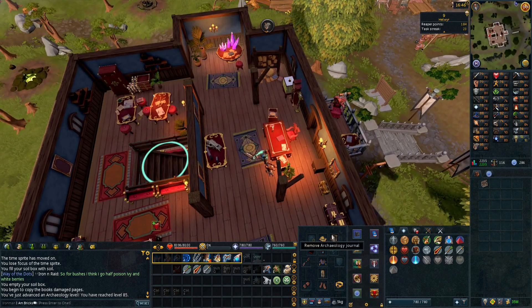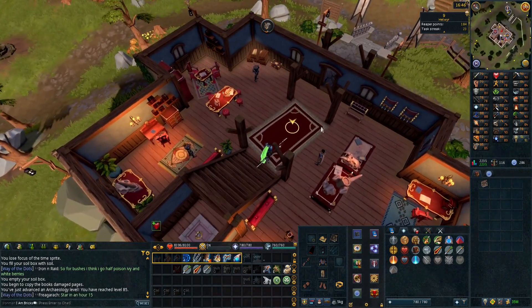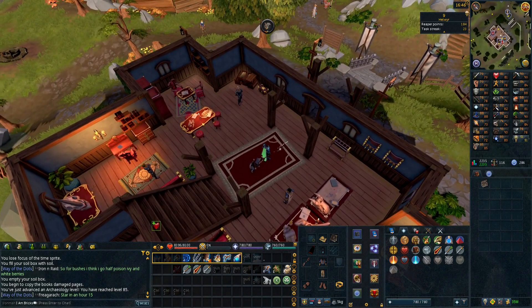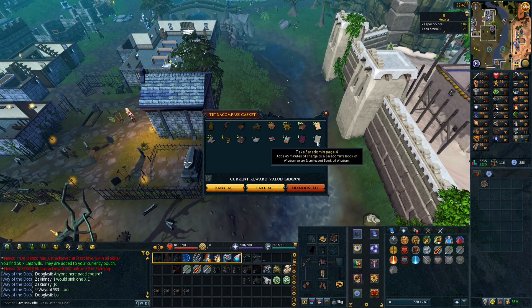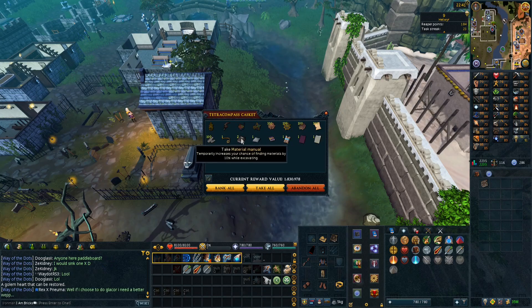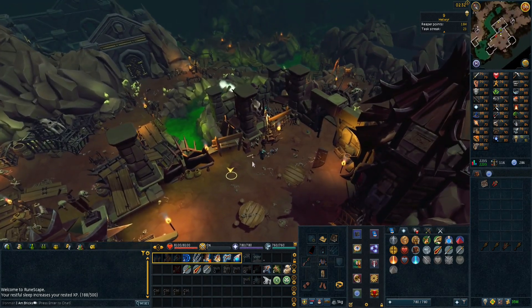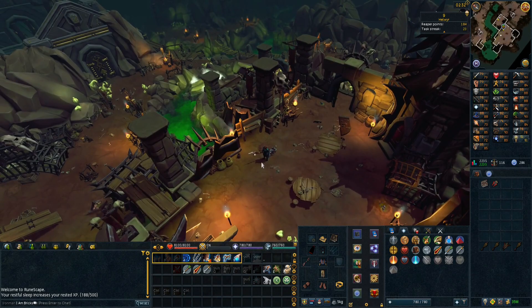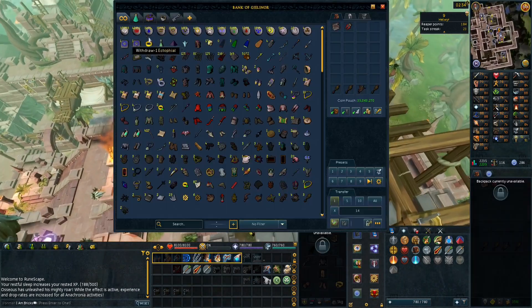I need to get some vulcanized rubber for two more tetracompass pieces - about a hundred of them. After that we'll start working on that level 85 unlock in Everlight. Another tetracompass casket - an ancient page, a seraph page, a master clue, and another tome. There is the last chunk of imkando metal I needed. Now I need to go get a dragon matic, which I have no idea how to get so let's look into that.